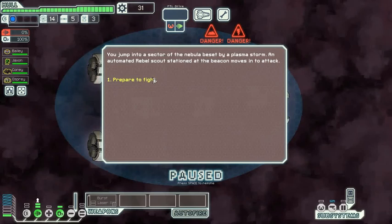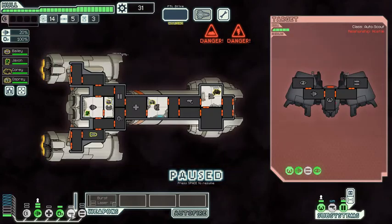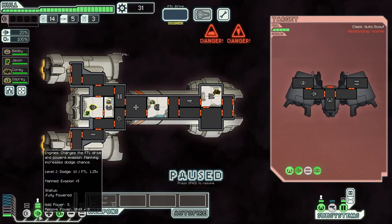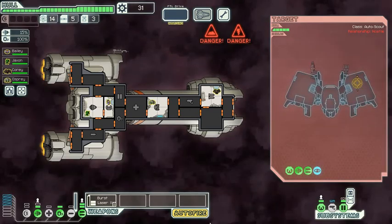You jump into a sector of the nebula beset by a plasma storm. An automated rebel scout stationed at the beacon moves into attack. I've got hardly any power so I'm in big trouble. I power up my lasers — I should just be able to take out his weapons, because he has reduced power too. The ion storm is ionizing me so I've lost power, but he's also in the ion storm, so he's losing power too. Oh, I forgot I paused it.